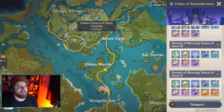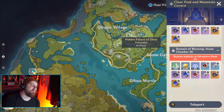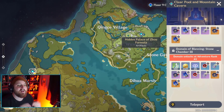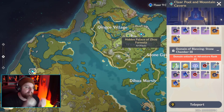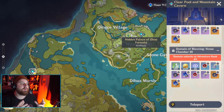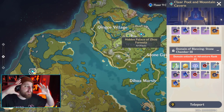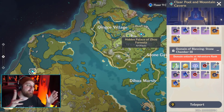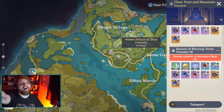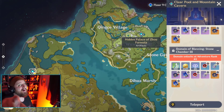I really like Valley of Remembrance and I really like Clear Pool and Mountain Cavern. That said, we talked about every set in the game, so make sure to apply this to what you want to build for your characters and go there. But try your best not to just farm one place for one set - try to figure out what place gives you the most sets you want on your account. That way you can build multiple characters at the same time and not get dead drops. I tried to keep this video as short as possible - hopefully you enjoyed it.